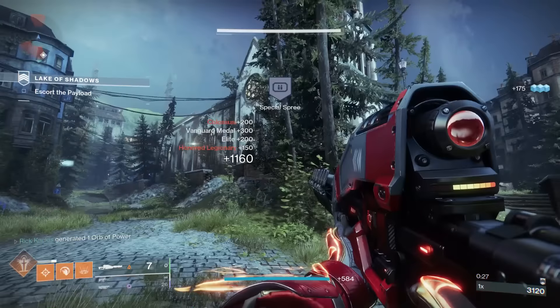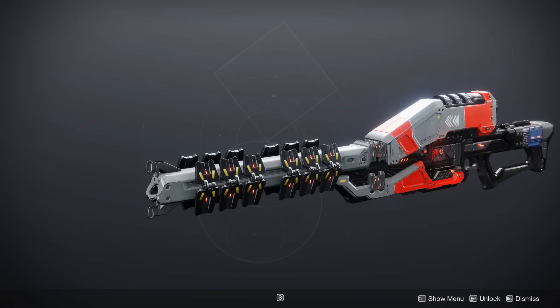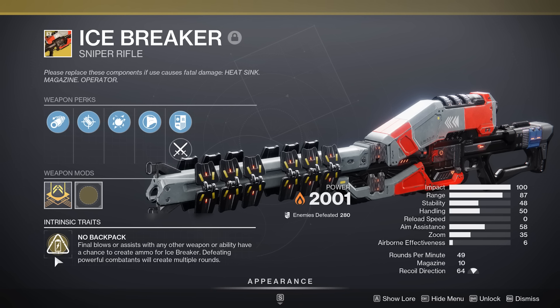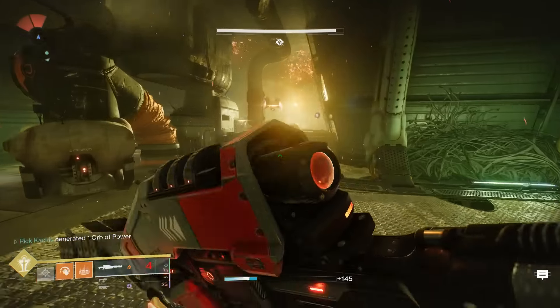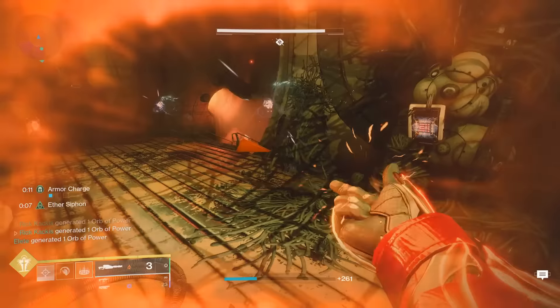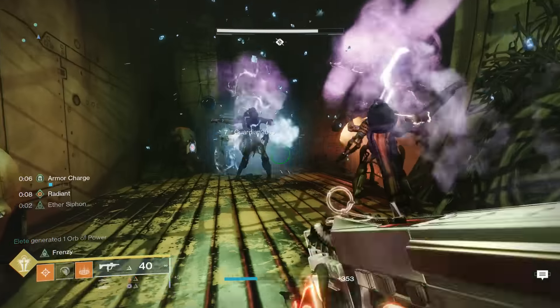In terms of what this weapon actually does, let's take a look at those exotic perks. In terms of its intrinsic perk, it has No Backpack: final blows or assists with any other weapon or ability have a chance to create ammo for the Icebreaker. Defeating powerful combatants will create multiple rounds. This is actually an insanely unique perk.